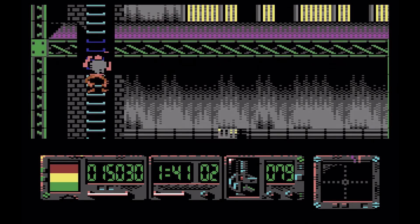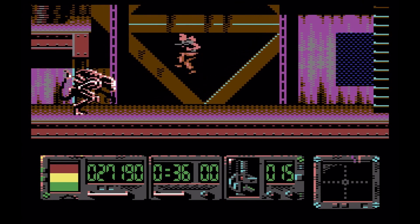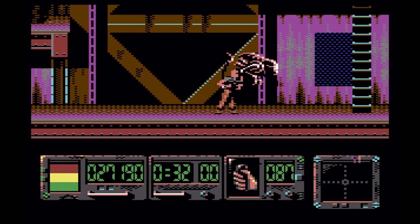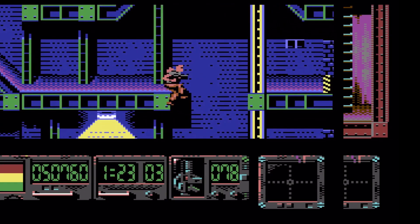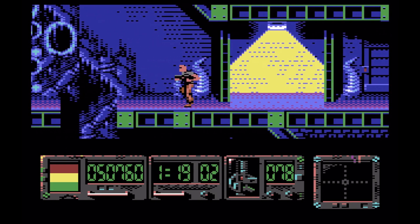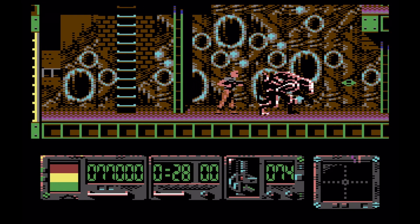The player controls Ellen Ripley, the film's main character, who progresses through the Fiorina 161 prison colony featured in the film. The player can jump, shoot, climb ladders, crawl through tunnels, open doors and use elevators. Unlike the film, Ripley has a large arsenal of weapons to use against the game's enemies, and also carries a motion tracker that detects when enemies are near, giving you a little bit of early warning.